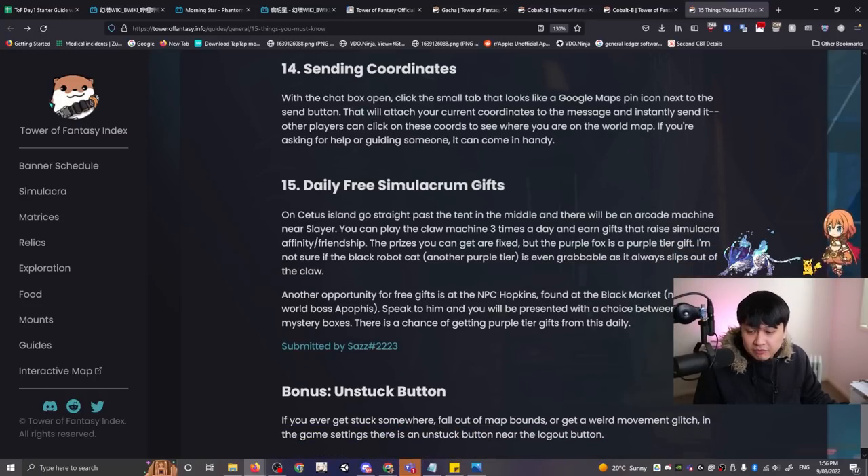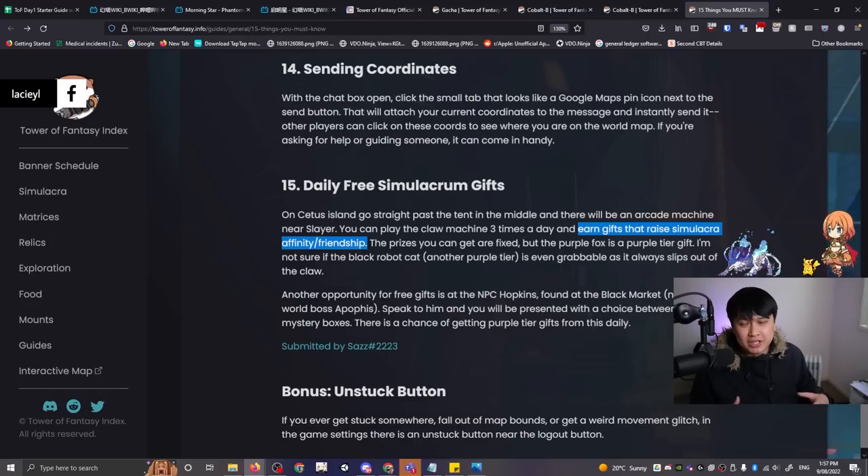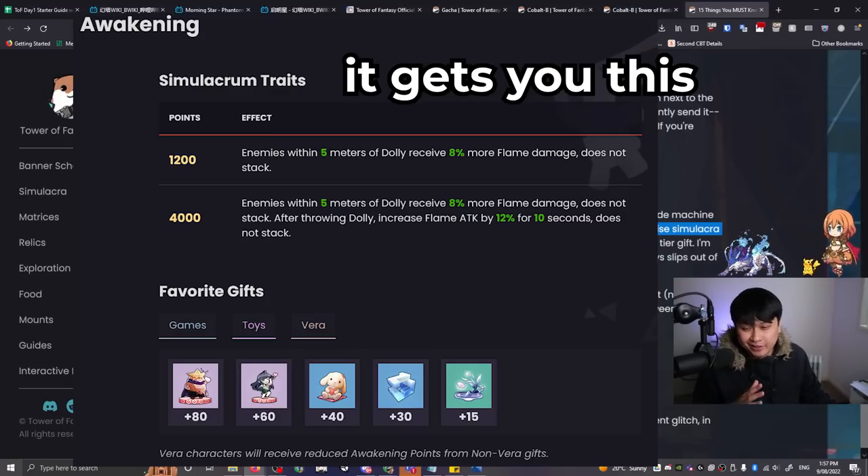Number fifteen is daily free simulacrum gifts. In Tower of Fantasy there are a lot of mini games — you can play a claw machine game three times a day and earn gifts that raise your simulacrum affinity and friendship. You do want to do this because these gifts are relatively scarce. I'm not entirely sure of the full value, but it is something to know.